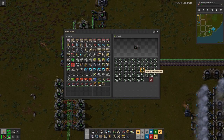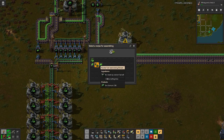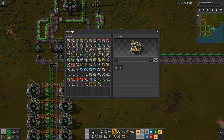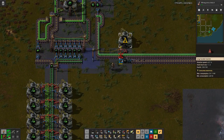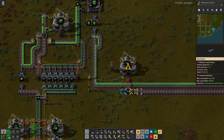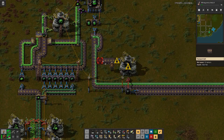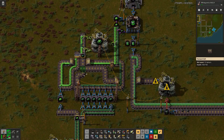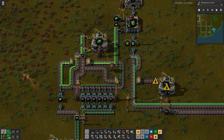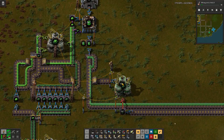But another thing we have to deal with, that we have postponed — here are used fuel cells, and as you can see we almost have a full steel chest of them. So we will do that here on this side, which means we need a long-handed inserter there and then output. We will put it here on this side, which feeds into that one there. And a small power pole does the trick.